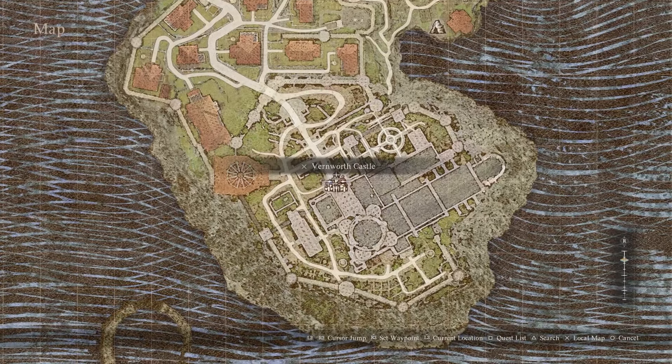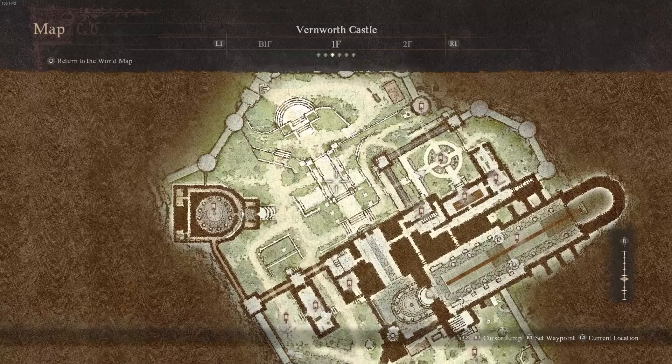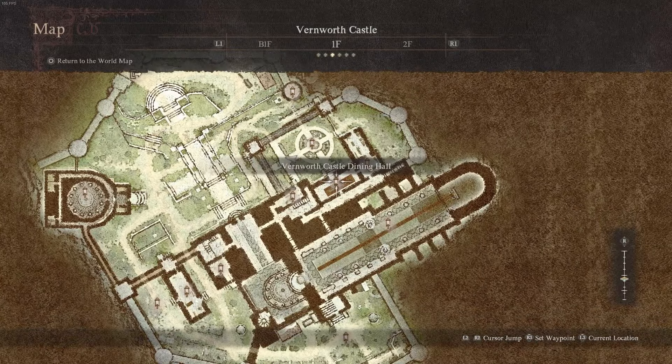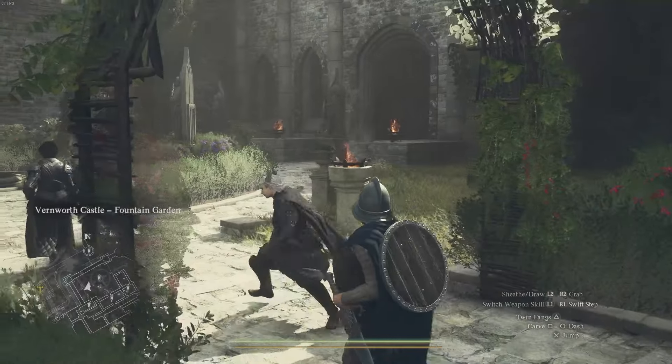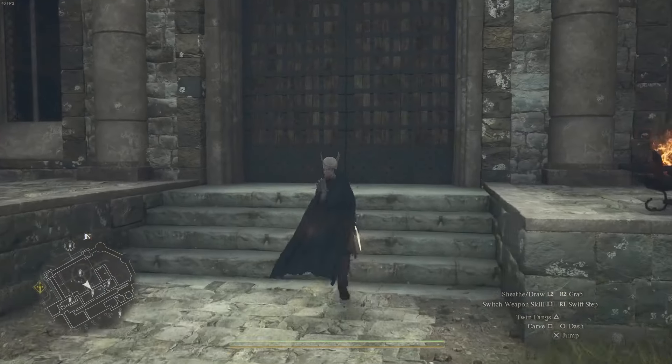At Verneworth Castle, start right at the entrance where you walk in, make your way to the courtyard on this side, and enter the big doors. Immediately go left through this room, then into the hallway and down the stairs. It's quite simple — this is what it looks like.